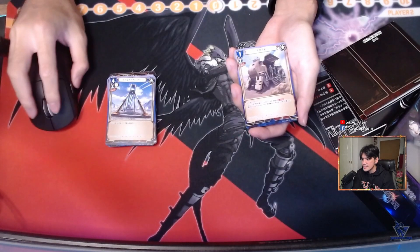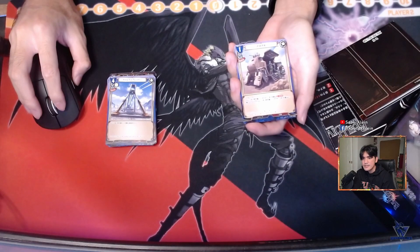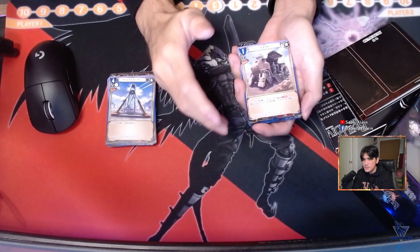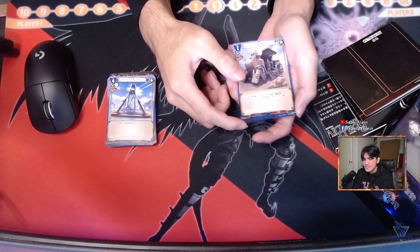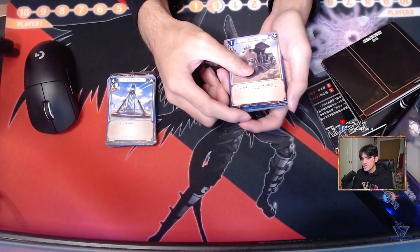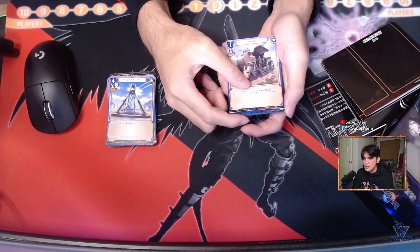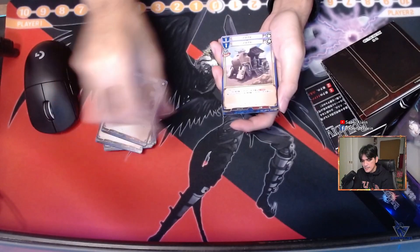Next is Armament Supply — a buff command spell. Choose one of the following effects: the first is target one unit and it gets plus 2,000 power, or target one unit with a total cost of five or less and it gets minus one hit. So you can either use this as a surprise buff to your unit or debuff one of your opponent's units. Four copies of those.